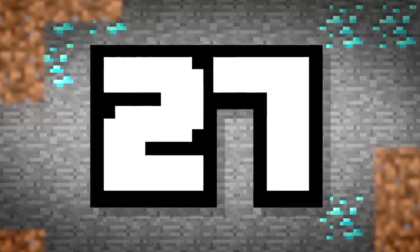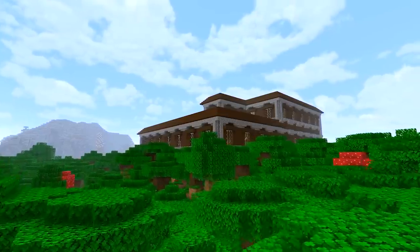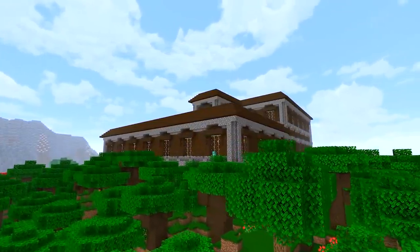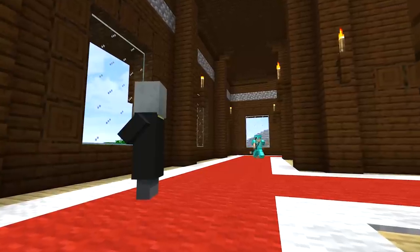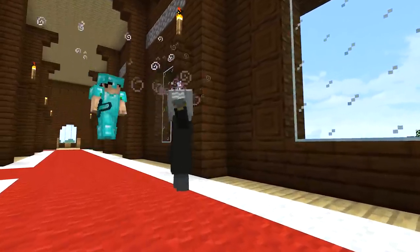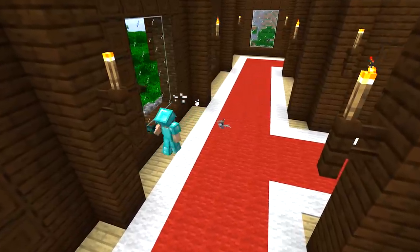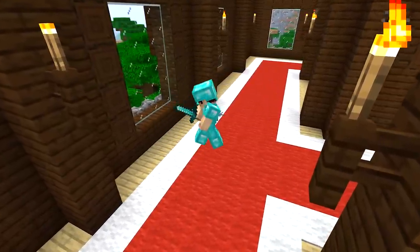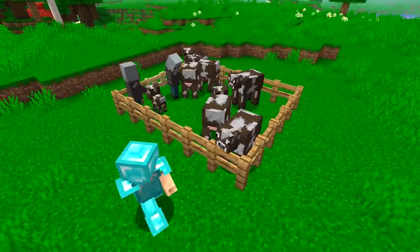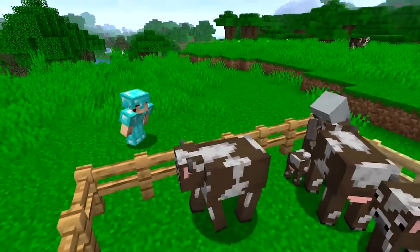Number 27. I think woodland mansions are a little underrated, but only pros can really handle themselves there. To fight against a vindicator is tough — with its iron axe dealing huge amounts of damage, surviving an encounter with one is a good way to gauge your strength. You could save one, call him Johnny, and use him to farm your animals. Cute little Johnny.